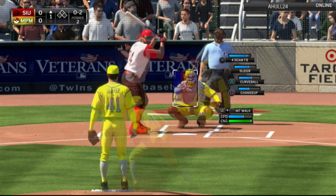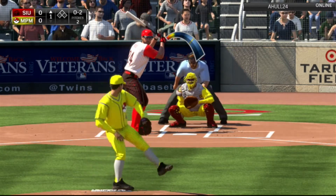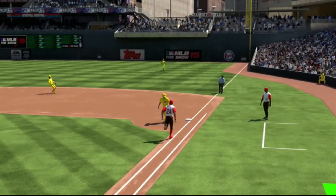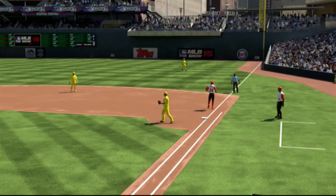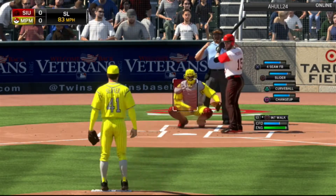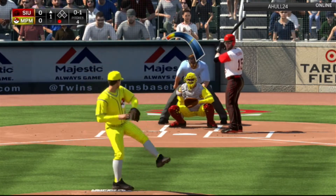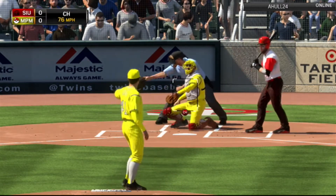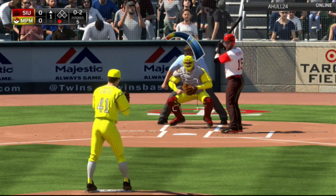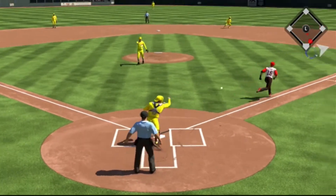We're already going to get an 0-2 count on his created player. We get the strikeout — yes! Yogi Berra throws down to Jeff Bagwell, one out. Great way to start the game. Here's Dustin Pedroia, top of the first inning. Swing and miss on the slider in the dirt, strike one. Here's the 0-1, and that's going to be a check swing — they call that a strike, 0-2.